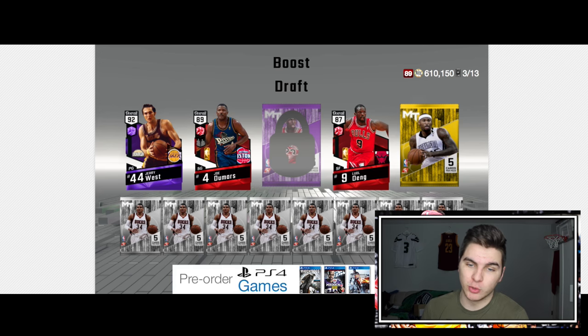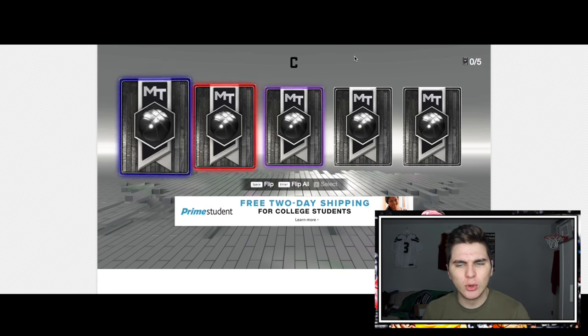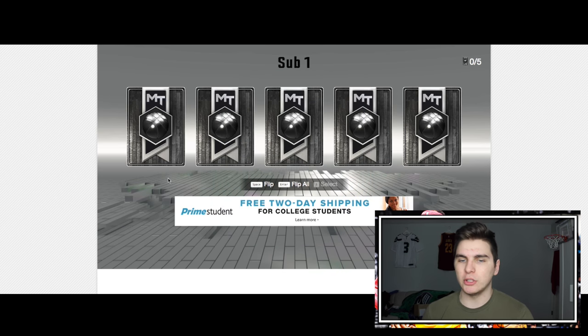There's a ruby Luol Deng — yeah, but again Luol Deng is a good perimeter defender and a good three-point shooter, and that's kind of a trend on my team. I like bigs that can shoot. Who's the amethyst? Dwight Howard — I really like that card. This draft is going awesome, the team is coming along pretty nicely. Now let's get to the bench — these boost draft benches are pretty good.